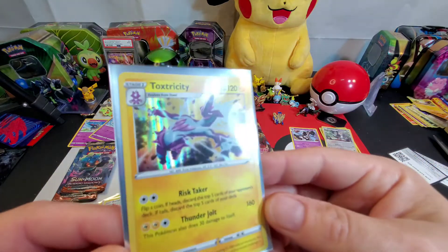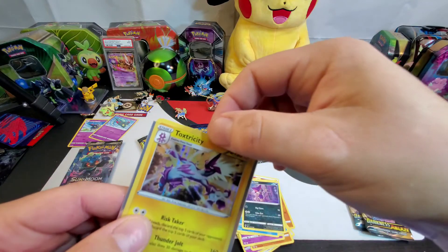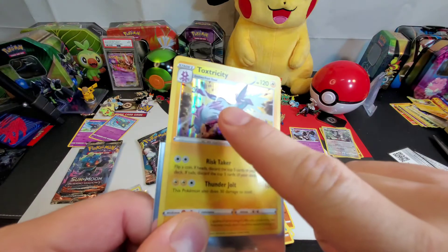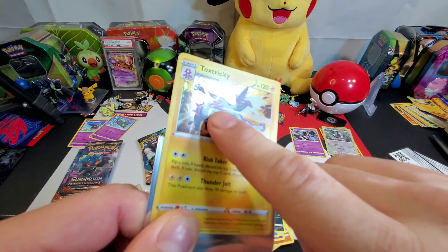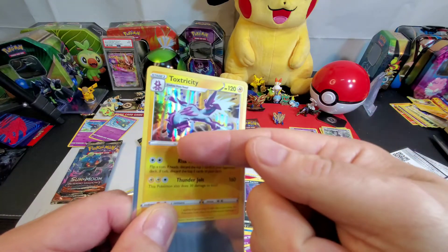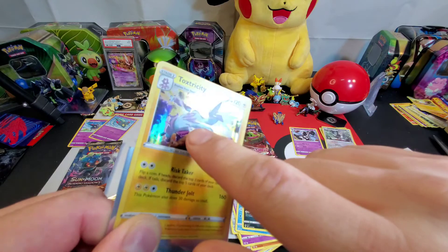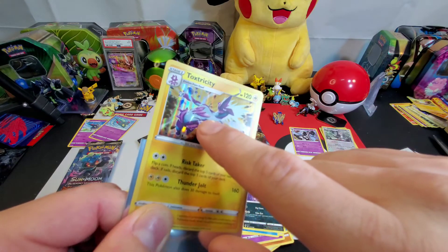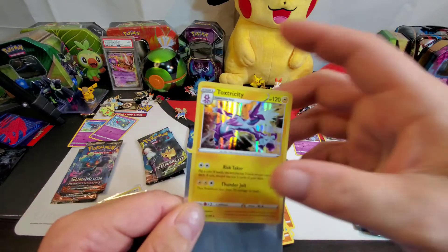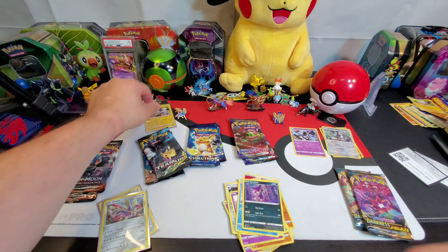Very nice, actually. I have to say, I still love the artwork and the holographic. Wait a second — we have a little error and a little scratch on the card. Look at that. The holographic has been actually scratched through Toxtricity's body, and it's made a nice little imperfection. So if anything, we have an error card or even a bleed through the holographic. That's something to look into a little later.